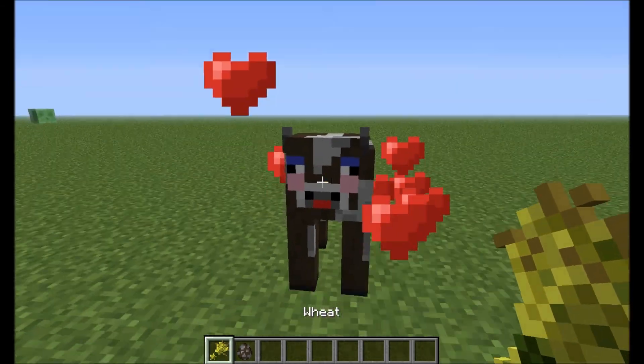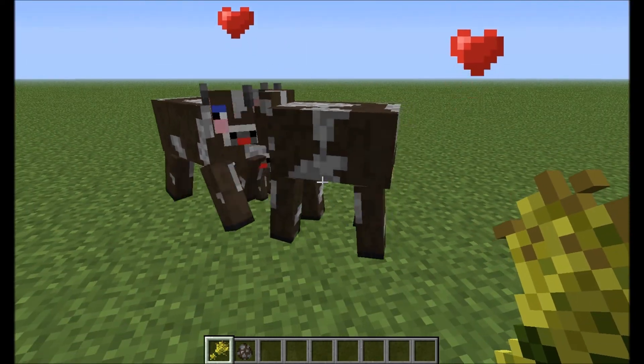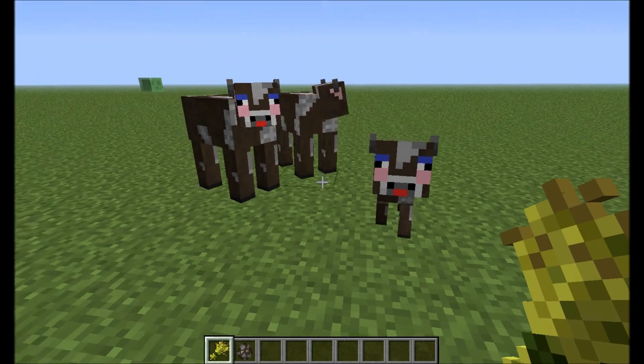And then they can mate through wheat, which will make them little ho babies. All these cows just following me.